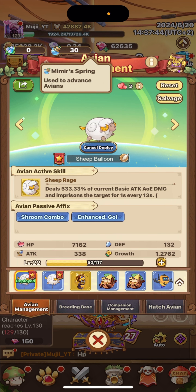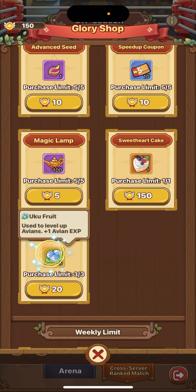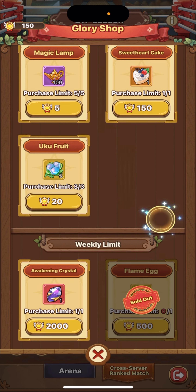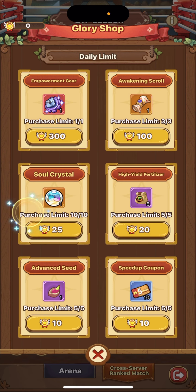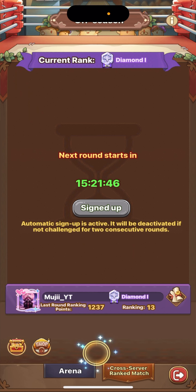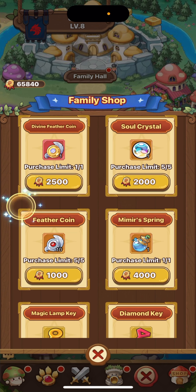Now, how do you get Uku Fruits and Mimir Spring? You can go to your Glory Shop and buy Uku Fruits and the Sweetheart Cake to gain more breeds. There is a daily purchase limit. I'd still prioritize your red soul selections and awakening first. There's also a flame egg that has a better chance of becoming something good.